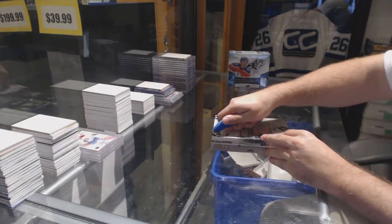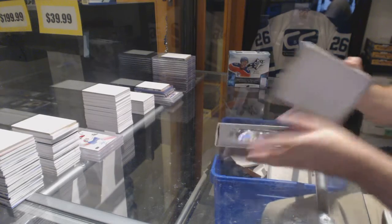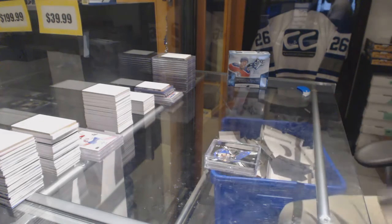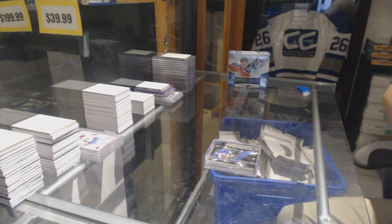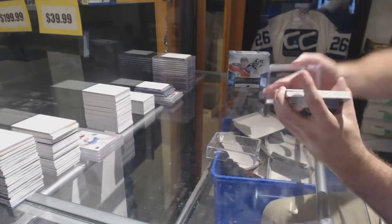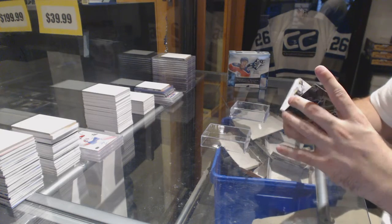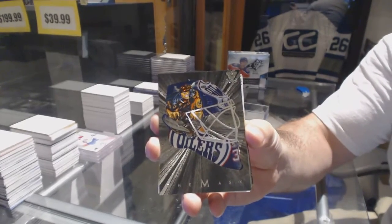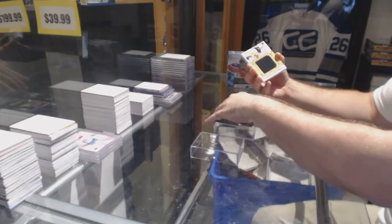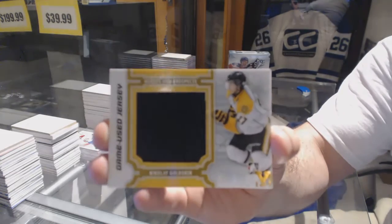Here we go — half span 2K sixes box, a final vault, and then river. Let me know if you're ready. I think you have the two boxes SPX. We've got the mask of Tommy Stylo, and we've got a Nikolai Goldobin game-use jersey.